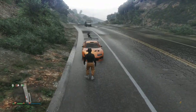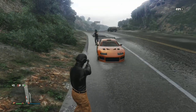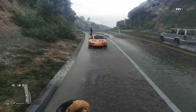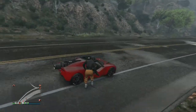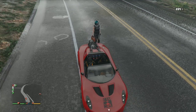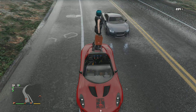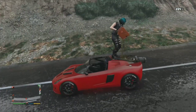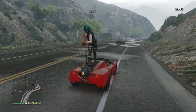Let's get right into the video. I'm gonna show y'all a weird cool animation on the Rocket Voltic, the Oppressor MK1, the Oppressor MK2, the Scramjet, and the Batmobile — this does work on all those vehicles. You're gonna need a gas can. You can see how my friend is putting a gas can on the boost part.